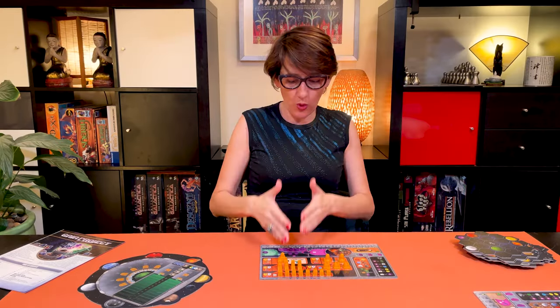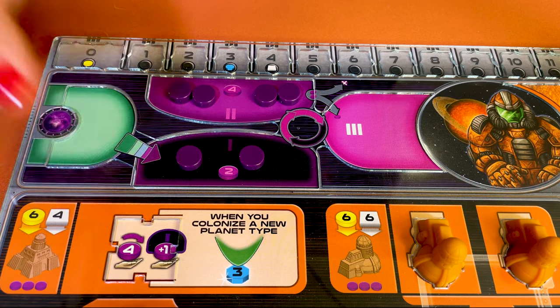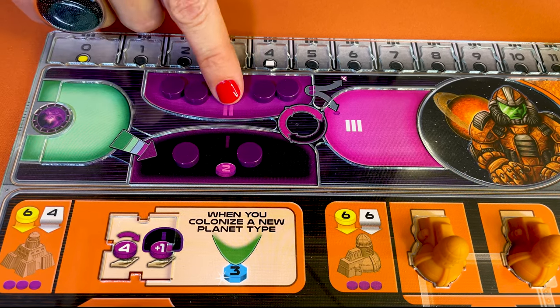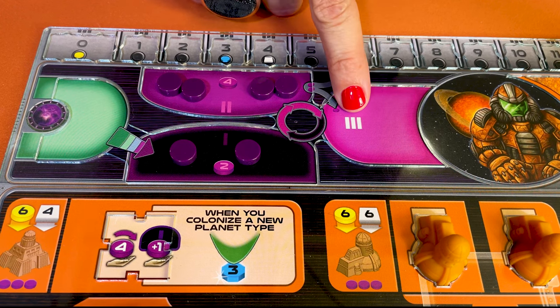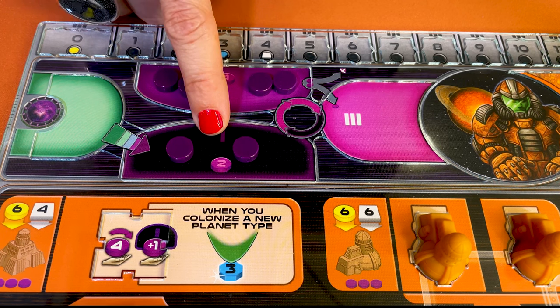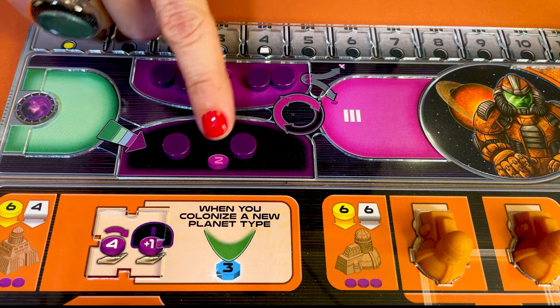In this game, power constantly cycles through areas one, two, and three. You can charge, you can gain, you can spend, and you can discard power. You charge power when you see this purple arrow symbol. Move the corresponding amount of power tokens from area one to two, or two to three. You can only use the power when it is fully charged in area three. When you spend it, it moves back to area one.